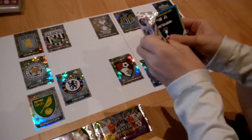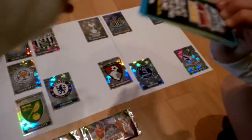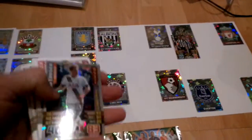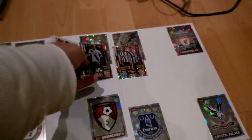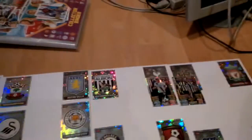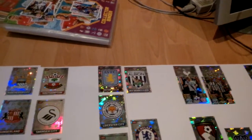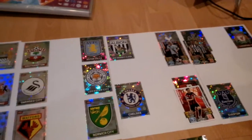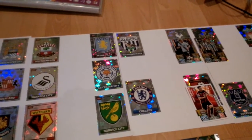So in the first packet we have obviously a code card, we have the Newcastle duo, so Newcastle take an early lead up against Liverpool. We have a Tottenham midfielder which is Harry Kane, so they go one up against West Brom. Then a Bournemouth card, taking a surprising lead at Chelsea — and with current form at Chelsea, it's not so surprising.